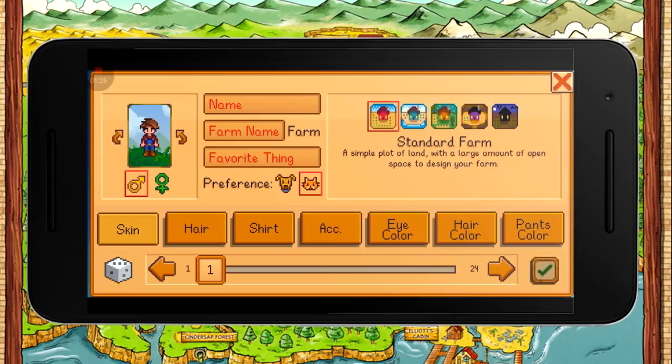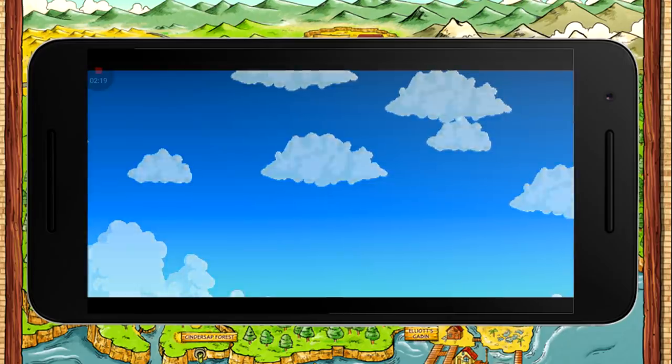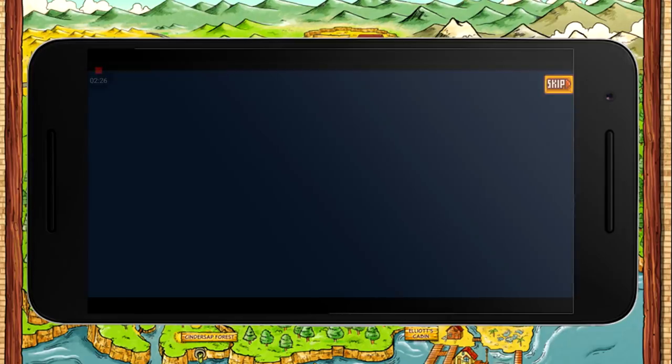Let's go into a new game — no tutorial hints. I'm just going to randomize the character. We're on the standard farm, my name's Sharky, we're on the Reef Farm, and our favourite thing is Pam. Let's not get into that. Straight into a new game, we're going to skip all the intros.